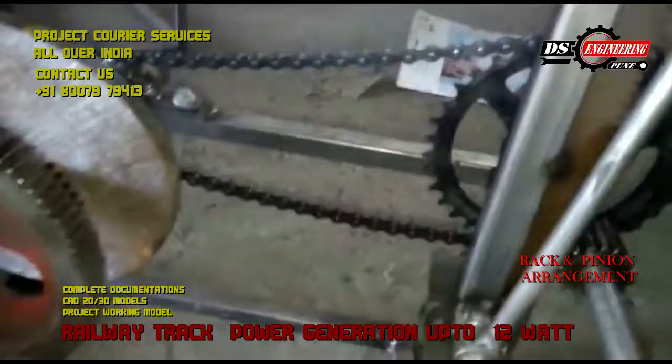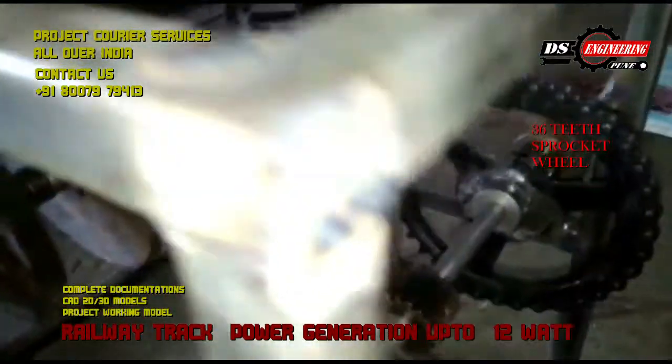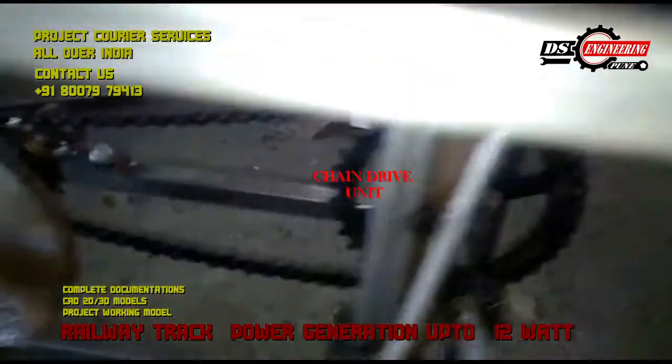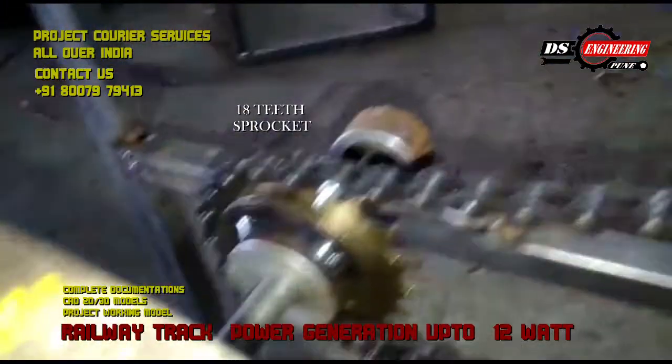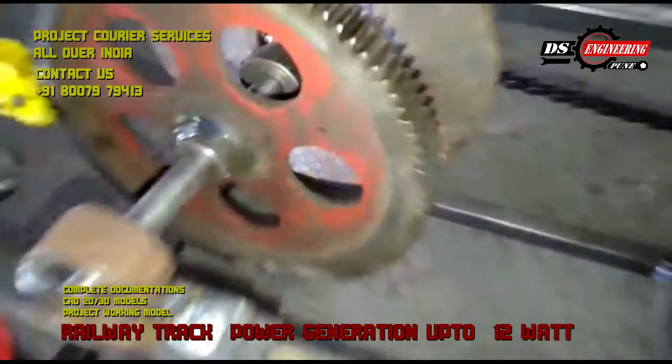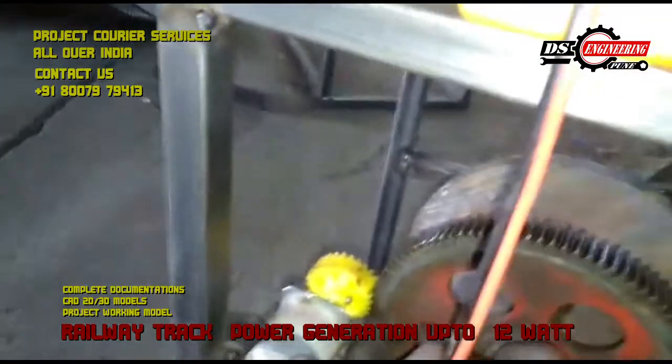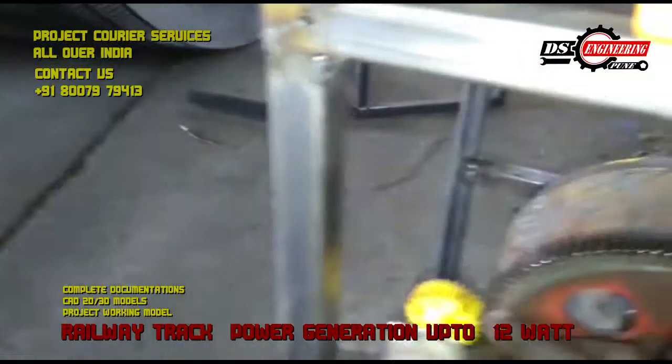Here is a slider from which the train will be moving. This is a 36T chance rocket engine. Here you can see the flywheel engine. This is a 100T spur gear. Here we have this 1000 arcane dynamo. And this is a pin-end gear.